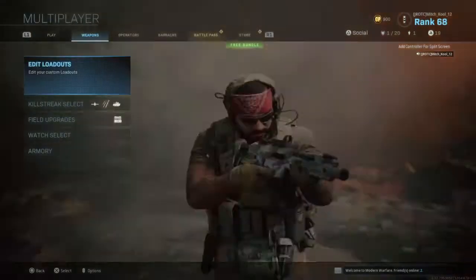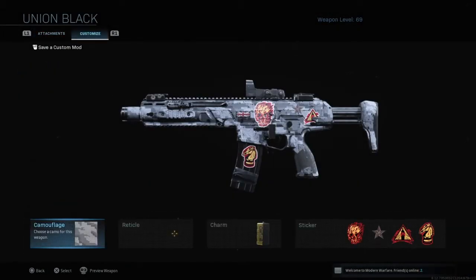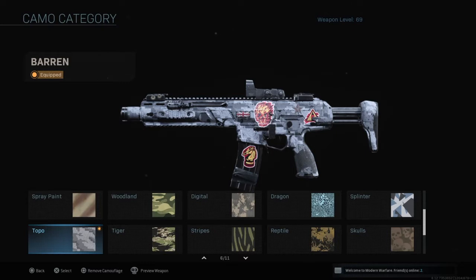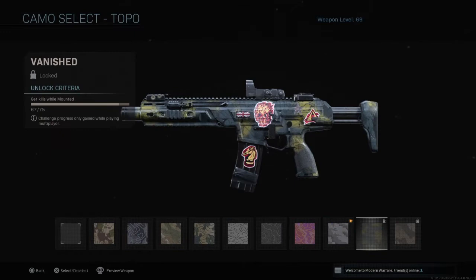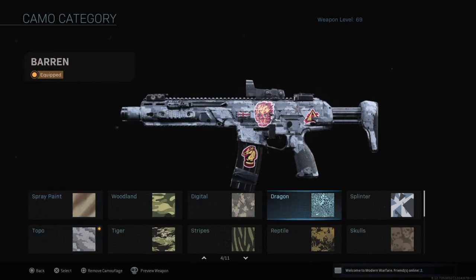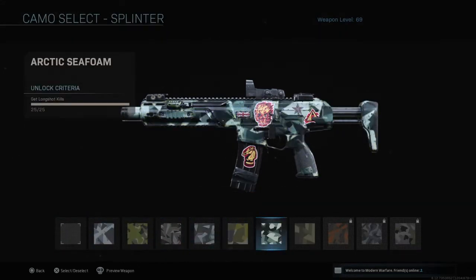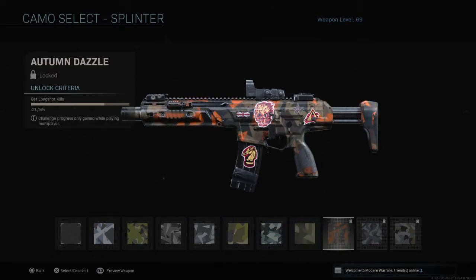I'm going to show y'all my loadout — I'm almost done with this gun, literally almost done. I just need two sets of camos done, like the splinter and the topo. I need eight more mounted kills for one camo, and for the splinter it's long shots — I need three more camos for it and 14 more long shots to get the next camo.